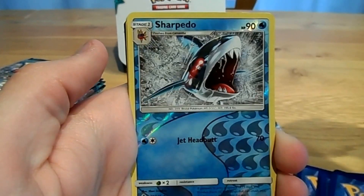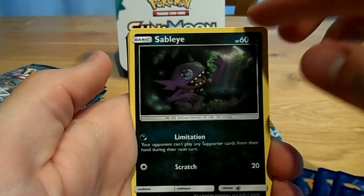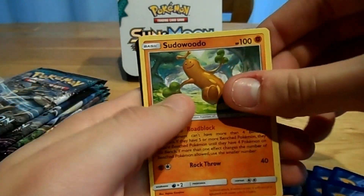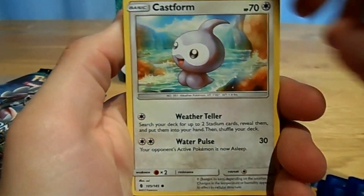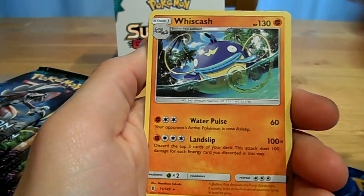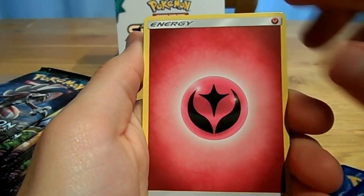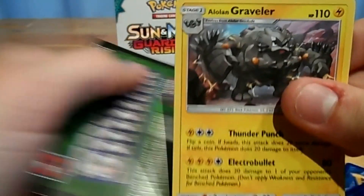An Alolan Ninetales booster pack containing a Phantom, a Talo, Wilmer, Trubbish, a Young Mo'o, a Reverse Sharpedo, an Oricorio, a Fighting Energy, a Sableye, a Max Potion, and a Pseudo Voodoo. Then a Komoot pack: Delibird, Nosepass, Cas4, Phantom, a Talo, a Reverse Flyger, a Wish Cash, a Fairy Energy, a Whimpsie's Cup, an Aether Paradise Conservation Area, and an Alolan Graveler.